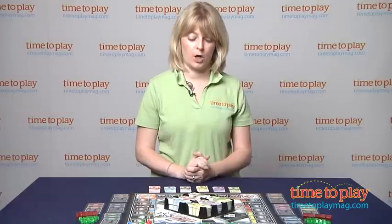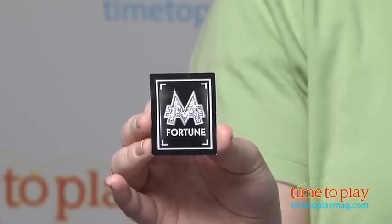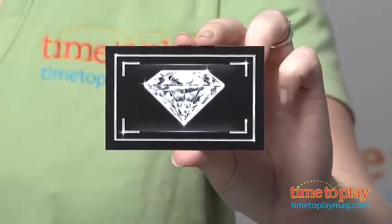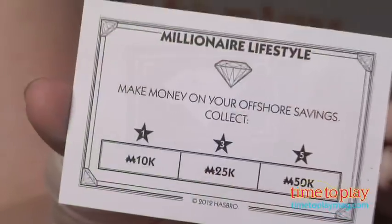Also, all the property spaces start with fortune cards on them. When you land on one of these spaces and it has a fortune card, you've got to read the fortune and do what it says. And there are also new millionaire lifestyle cards — if you land on a millionaire lifestyle space, you read the card and do what it says.